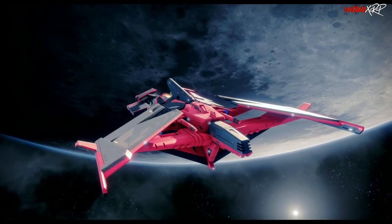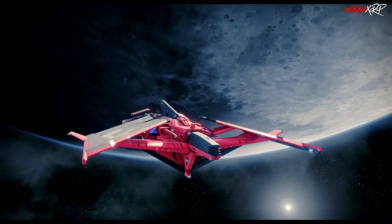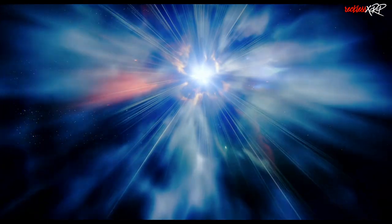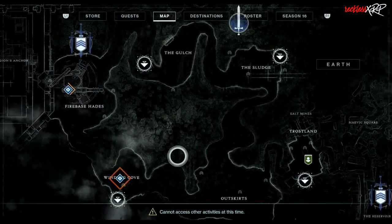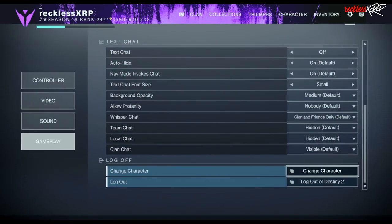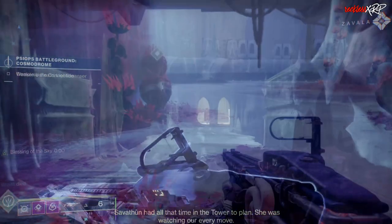When you load up the Psyops playlist and don't get the Cosmodrome, go ahead and back out and look for it again. I found out that when you're flying in hyperspeed you can actually open up the director and the map will show you which Psyops is loading up. If you don't see the Cosmodrome map, go to Settings, then Gameplay, scroll all the way down to change your character, then rinse and repeat until you get the Cosmodrome.